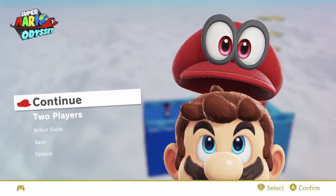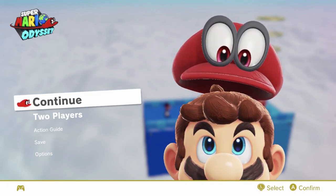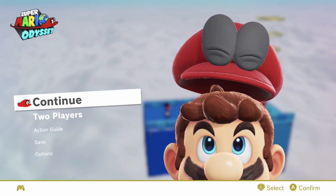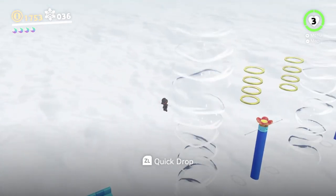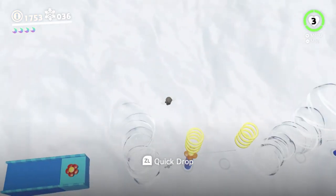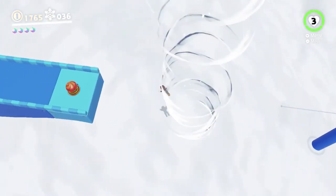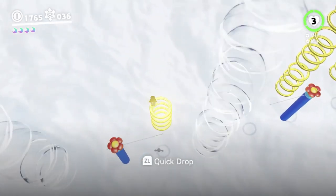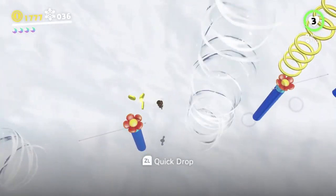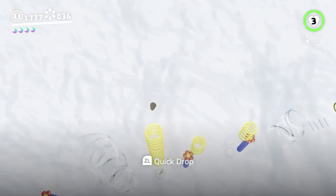Rubber band slippage — look out for the rubber band slippage. As you can see, this is based around twirling, so there isn't too much difficulty based on the crouching. Once you've started quick dropping, you're pretty much stuck doing it.